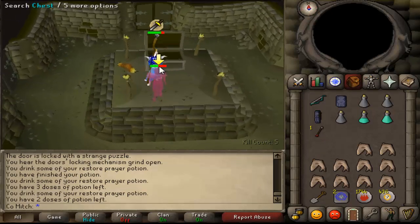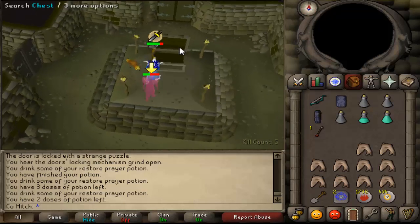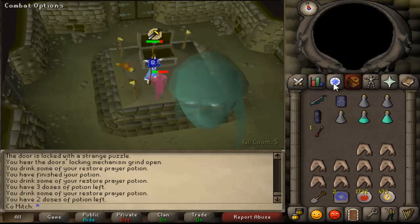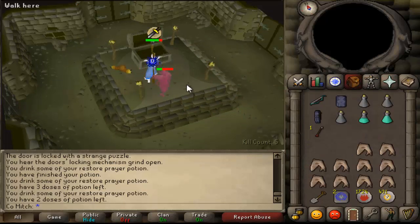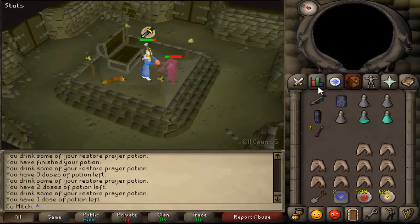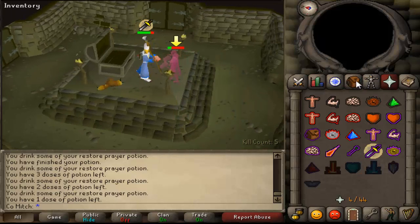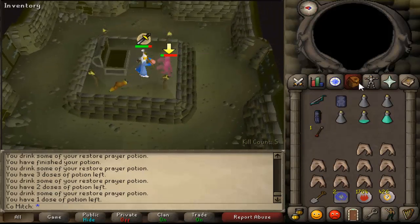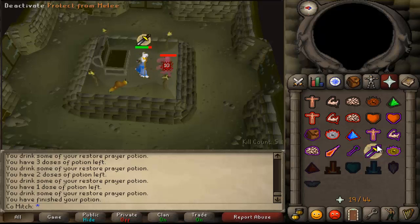I've heard you will roughly break even on money for prayer potions with the runes you receive — that's why it's advisable to get a bit of kill count before you open the chest. Just slowly kill the brothers — it's not the quickest thing at this level but it's good fun and you've got the chance of getting a bit of loot. Torag's down.